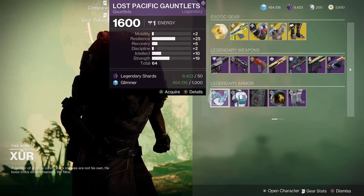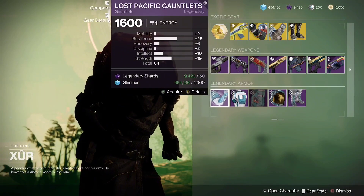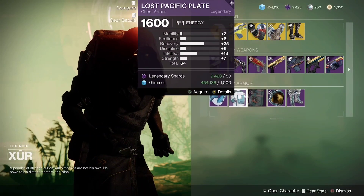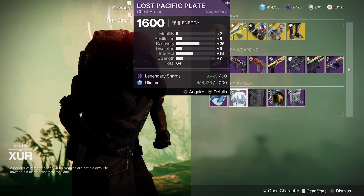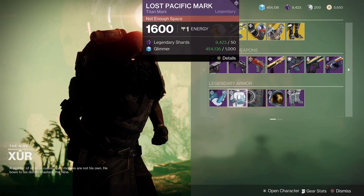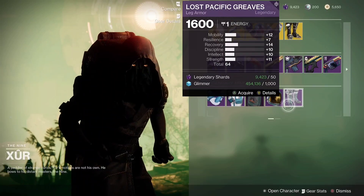The gauntlets have a 640 stat roll with nice resilience and strength — not the greatest but decent for a resilience/strength build. The recovery/intellect piece is actually a nice PvP pickup. The chest piece is nice. The helmet is 63 overall — not too good, pass. And a 64 overall — also a pass. That's pretty much the Titan's inventory.